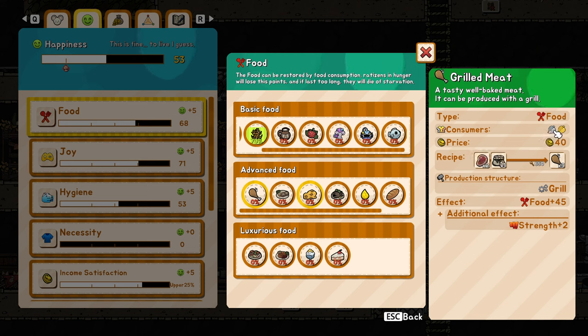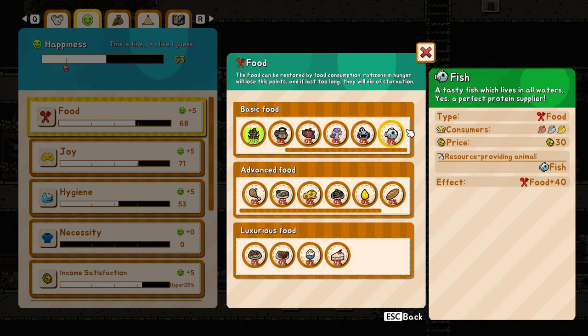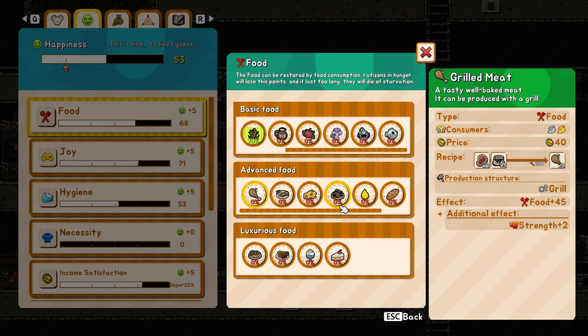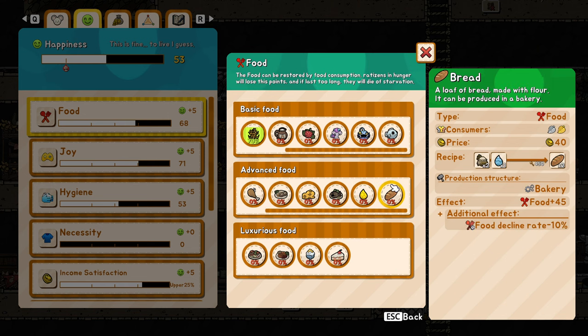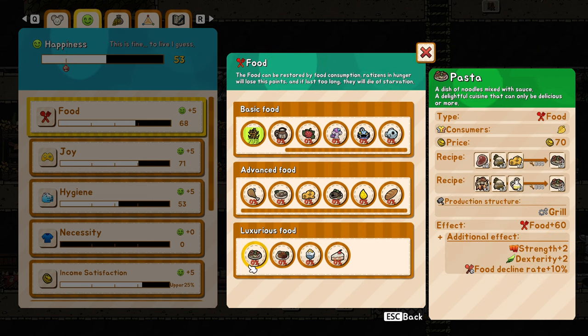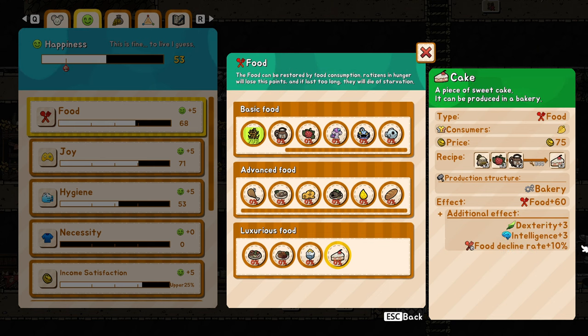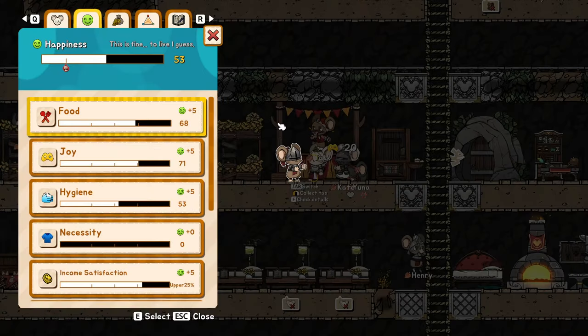This food is for a specific class: core, middle, and upper. It can also be consumed by the upper class, but you need to set up the food so it's usable by everyone. That's why some people don't understand why their mice don't eat the bread — you need to set it up to be available for everyone in the low section of the code, which is the big thing made from rock you build. The luxury food provides even more benefits: for example, ice cream will make them more efficient at their job, plus increased stats.